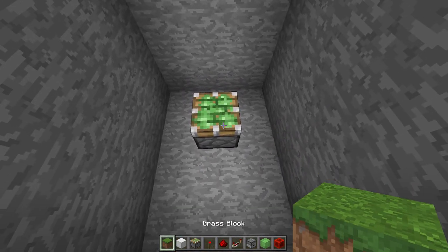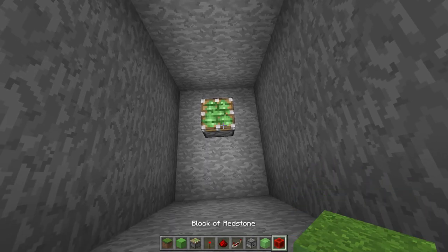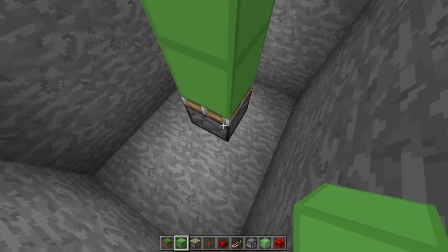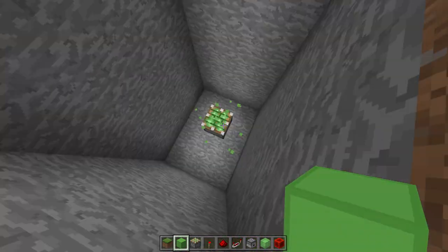Underneath this block all the way down at the bottom we need a sticky piston facing upward. Now there should be a five block gap between this sticky piston and this block - so one, two, three, four, five. Five blocks between that sticky piston and that block. Brilliant.